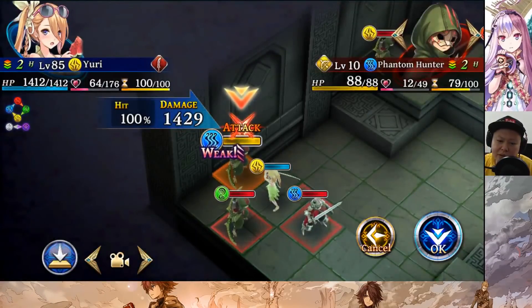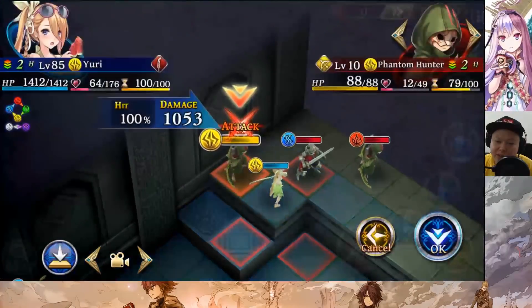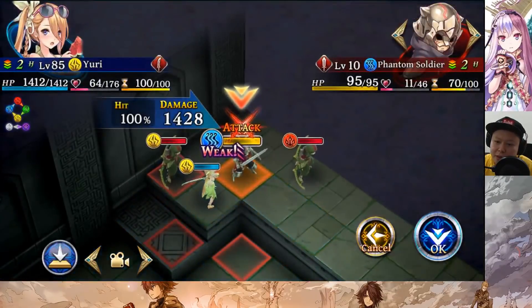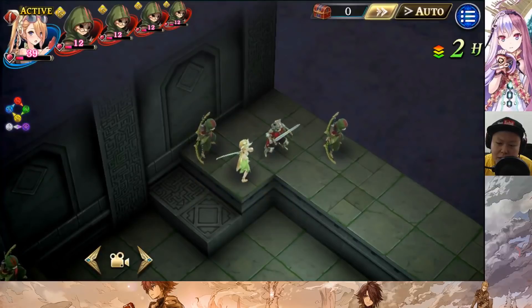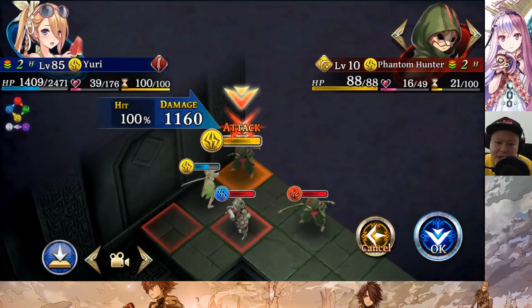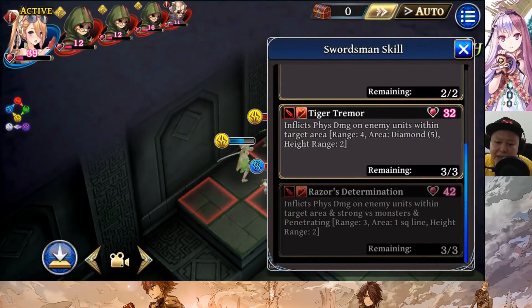Against a water enemy she deals 1429 damage — she has thunder element, which helps. Against a thunder element enemy, 1053 damage, which is still very good in my opinion. Omniblast raises slash attack of allied units in an area for three turns. The damage boost from omniblast is around 15% slash attack boost, which is not really that significant against the water enemy.